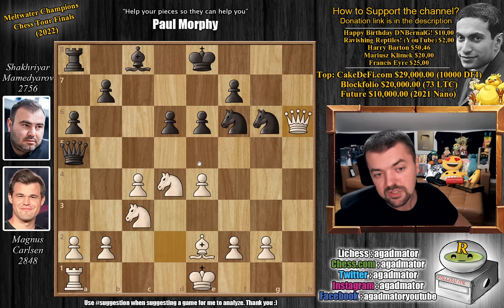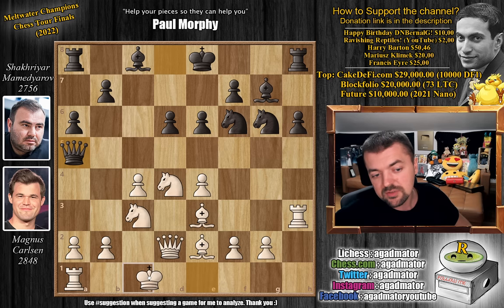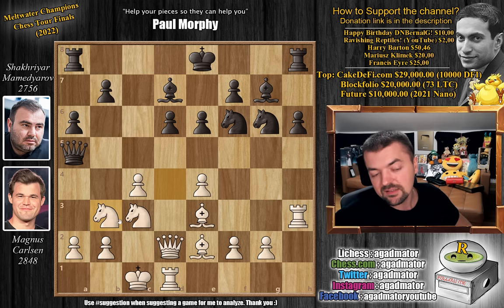Queen to a5 is defending the h6 pawn with a tactic: if Magnus captures on h6, you can go captures, captures, captures, captures, and capture on e4, as the queen on a5 prevents the c3 knight from moving. But Magnus after queen a5 just plays queenside castles, then bishop to d7, Mamidyarov ready to castle queenside. Magnus then throws a big slap in the face with knight to b3, attacking the queen and asking it to move back.